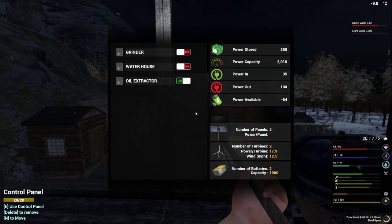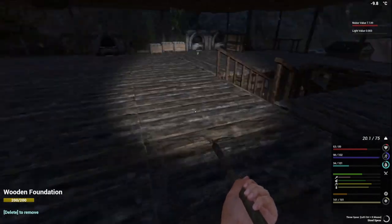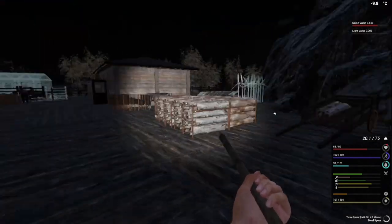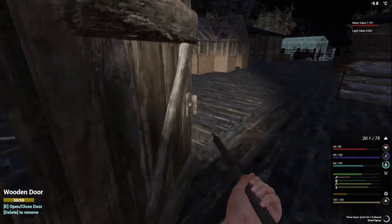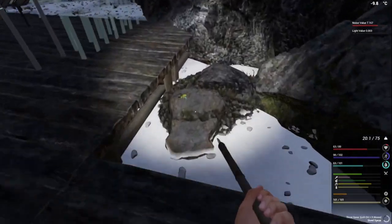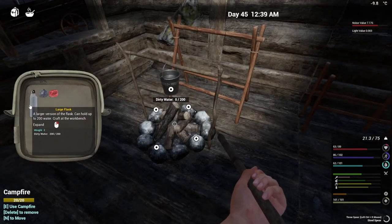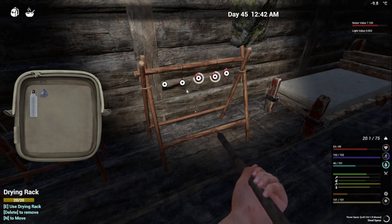Let's go see if it does any significant help. Capacity 2000, power in 35 - we might just have to wait until daylight to see if there's any significant impact. I think it's going to help a little at least, probably not as much as having another solar panel, but every little bit counts. Let's drink some water - it is winter so we're not getting rain to fill that up. There's another frog. We're going to need more firewood again - kind of forgot and left that burning.